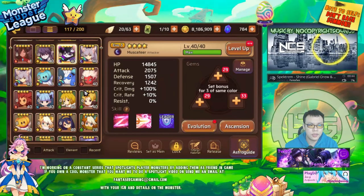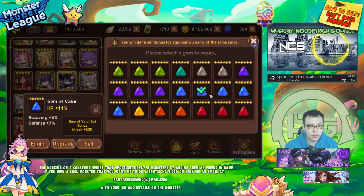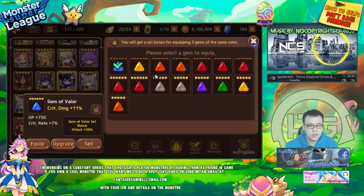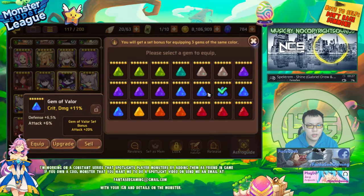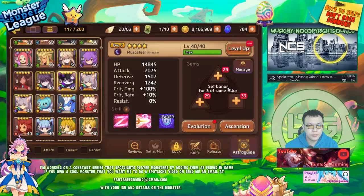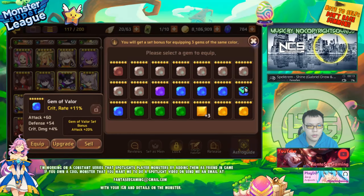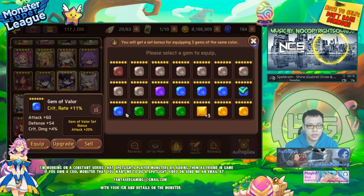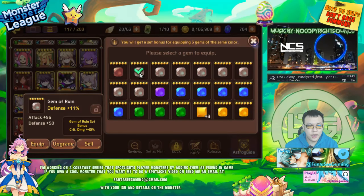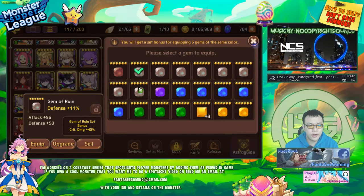I've actually been thinking of using a valor set for my Gotito because I could do a double crit damage valor set and have 20% extra attack. The most efficient way to get highest damage is probably crit rate, attack for damage, but I could go double crit damage as well because I do have two crit damage gems. This one has attack and defense, this one has crit rate, and this one has crit rate and also crit damage. Actually wait, I should probably go with the attack one - I have some pretty good valor gems I could use.